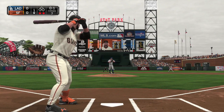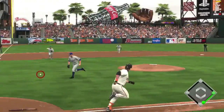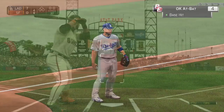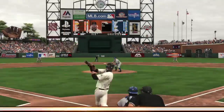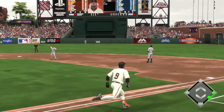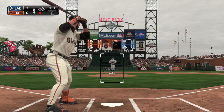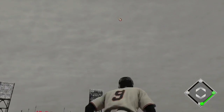Both teams are playing some good ball, but especially the Dodgers. There's a little dribbler — the pitcher can't play it, and the third baseman better just eat that; he's not going to have a chance to throw the speedy Hammer out going down the line. He pops up on the right side of the infield — second baseman should have this with no problem, and he does. 7-0 in the sixth. Ouch. This series is not starting the way the Giants would like.